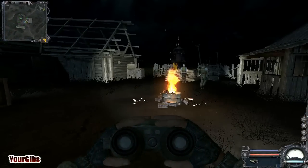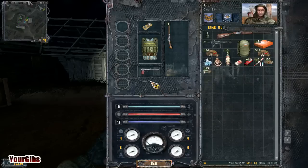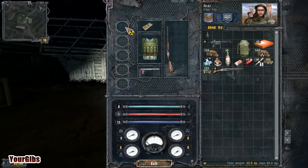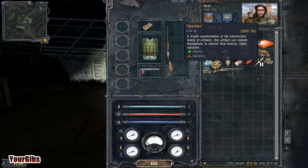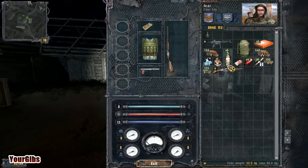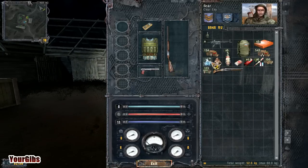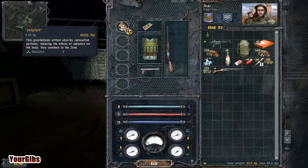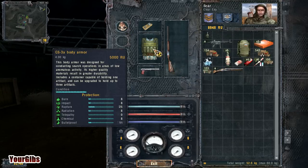Now you guys gave quite a few tips in the last few episodes. First thing I'm gonna do is change my gun and then I'm also going to put an artifact in here. Which was the good one? I thought I had a better one. Oh, here we go — Jellyfish. I'll put the jellyfish in. It's a minus two on the radiation. That should help.